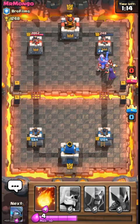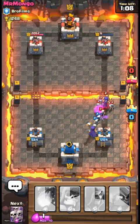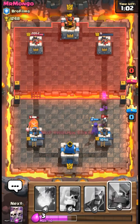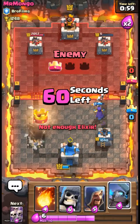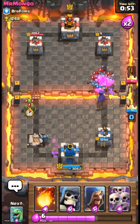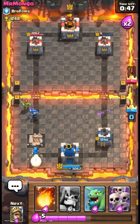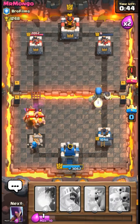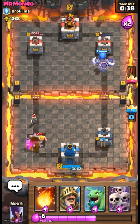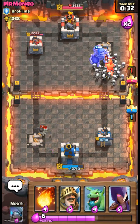We just recently got level two witches. We need to look at that hogger — we always have the fireball if we need it. Throwing in a wizard... check out: three barbarians, boom — one punch knocked him out. Oh, never mind.